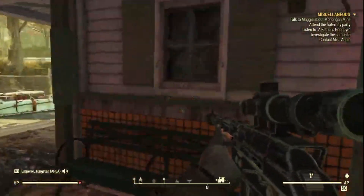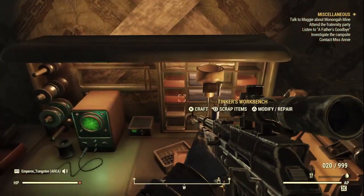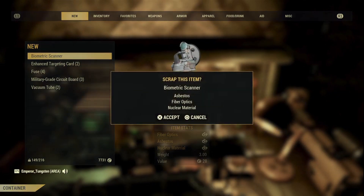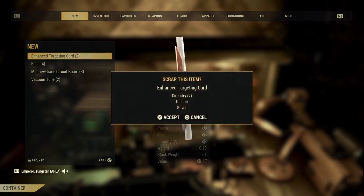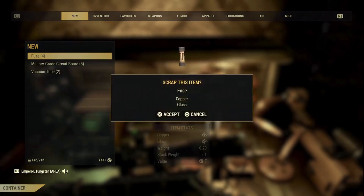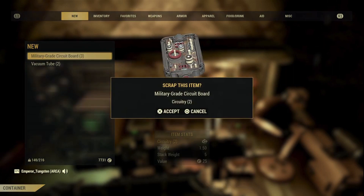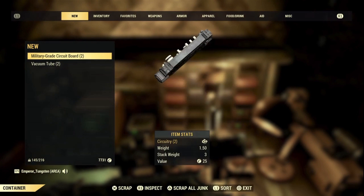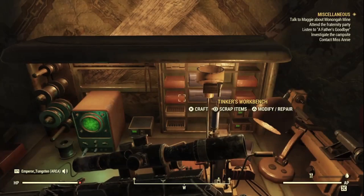I'm gonna run into the station — there is a tinker's workbench to the right here and we're gonna scrap our items. This is everything we got: some asbestos, fiber optics, nuclear material. This is where you're gonna get your circuitry — enhanced targeting cards give two circuitry per card. We get a bit of copper and glass off the fuses, and we got ten circuitry total, plus some copper and glass off the vacuum tubes.